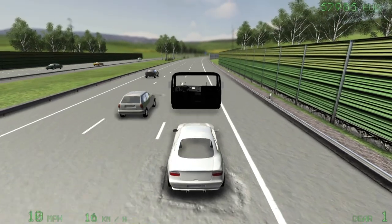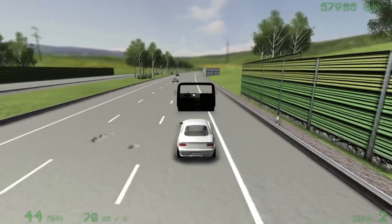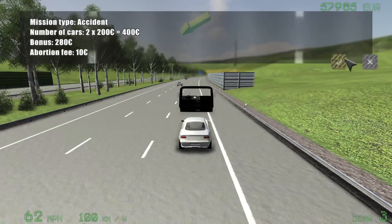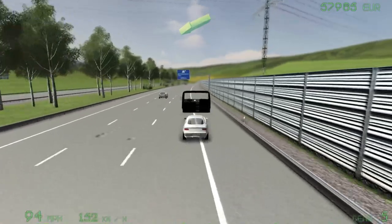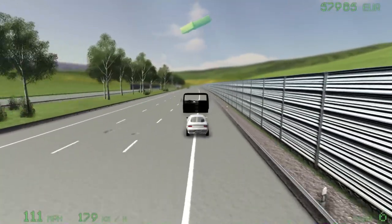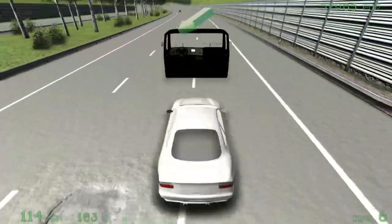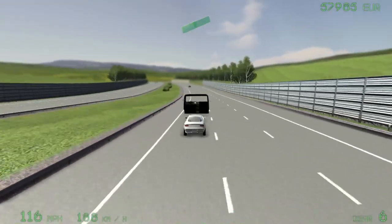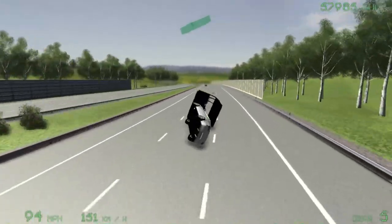Okay, so here we are, try number two for modding. I put a more reasonable weight on this thing, but it still has the same power stats, so it should eventually just take off. Look at the speed rising. This thing hooks up and keeps going, except it tops out, so I gotta change something with that. It has a reasonable weight — actually 200 pounds less than stock.